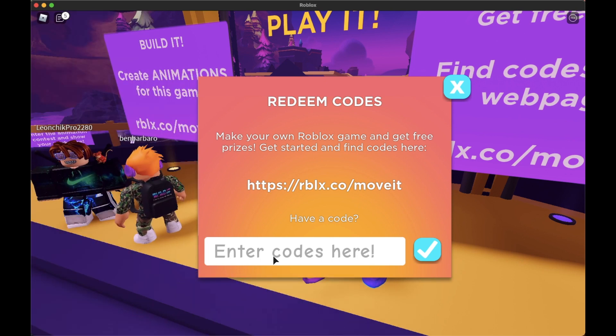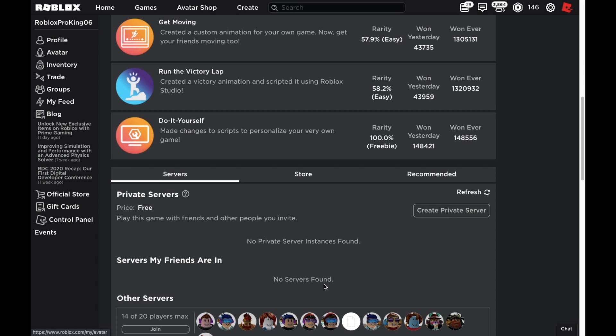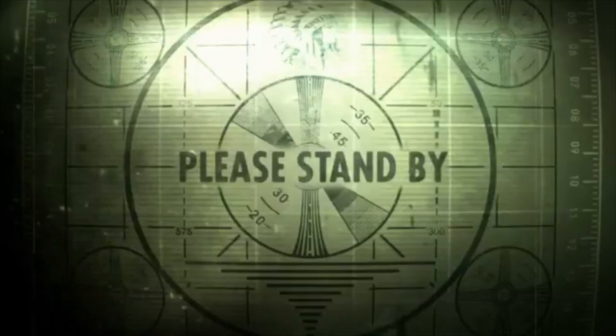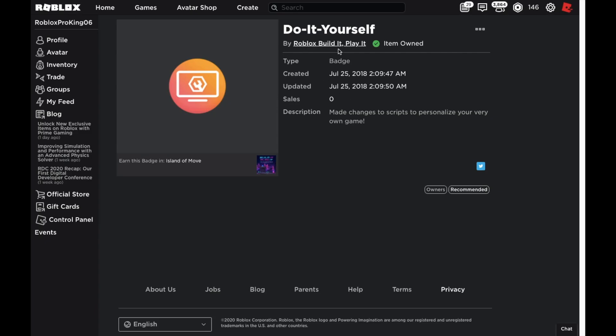I have already redeemed it so I didn't get the badge again, but if you haven't got it yet you will get a badge and then you'll get an item for your avatar. This is actually the badge that you get — it's called 'Do It Yourself,' and it says you made changes to scripts to personalize your very own game, which you probably haven't done, but you still get the badge because you knew the code. You can also create a free VIP server here — it doesn't cost anything.